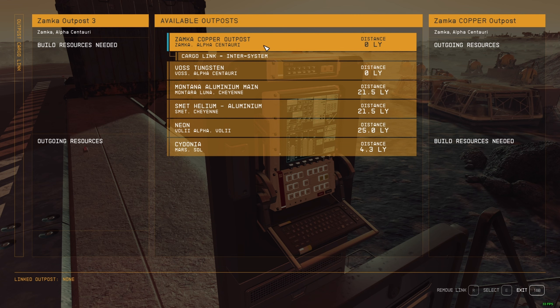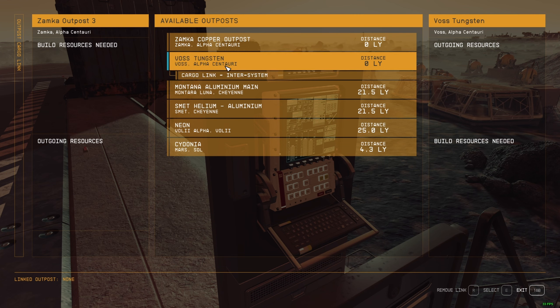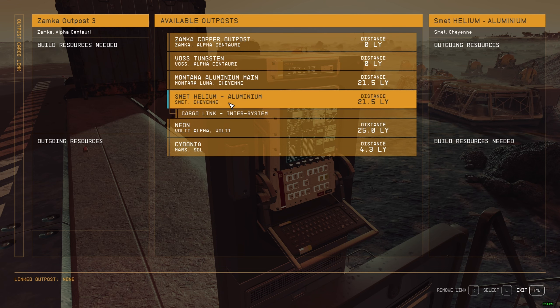Someone asked me how to link multiple outposts to receive multiple products at the same place. This is a cargo link intersystem - so how do you link other outposts to bring all their goods to the same place? I'm going to explain that to you.